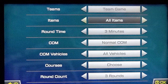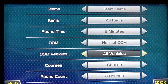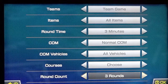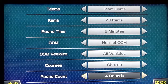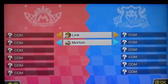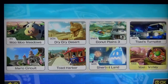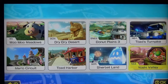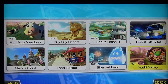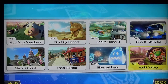We're going to do a team game, all items, a round time of three minutes, normal comms, all vehicles, and we'll choose the courses — three rounds. Actually, let's make it four. My dad will be on the blue team and I'll be on the red. I wanted us to each be on a certain team since I don't want it to be me versus my dad versus all the comms — that would just be not as much action, and I'm all about action.